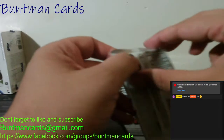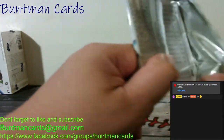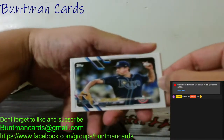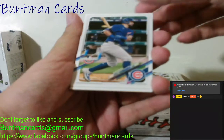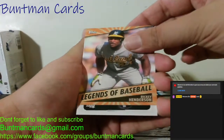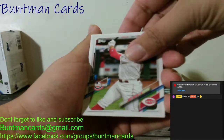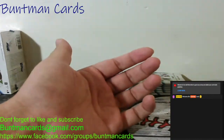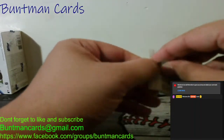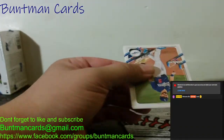Pack number three: we got a Brendan McKay, Kyle Schwarber, Kyle Seager, a Legends of Baseball Rickey Henderson, a Bo Bichette rookie, Joey Votto — hey, I know that one — and Salvador Perez. Because we go to the Reds games, don't we? We do. It's really fun to be at a game — a nice atmosphere. There's also a nice Future Stars Gavin Lux.